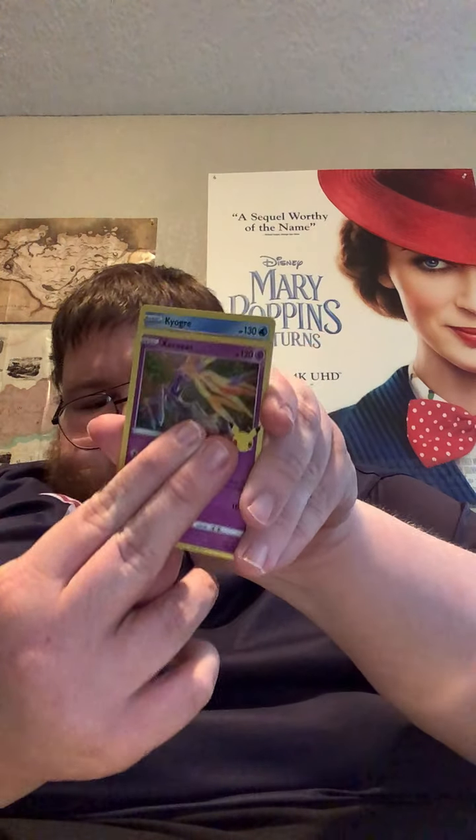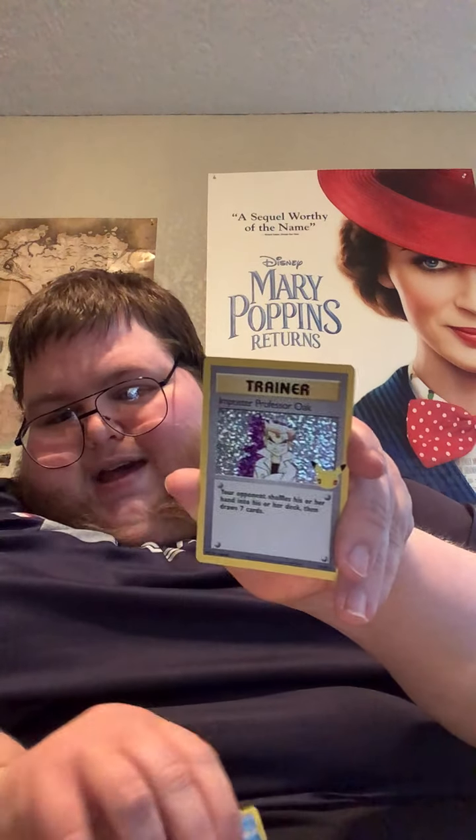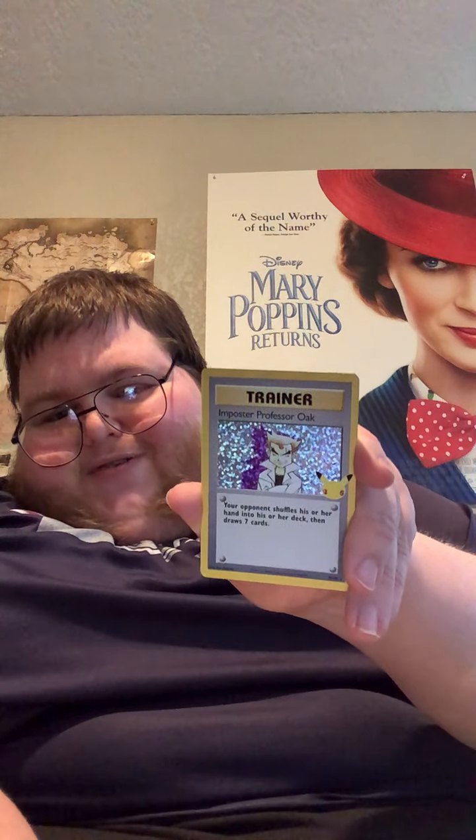Let's go ahead and get into another pack of Celebrations. Here's the code card for another pack of Celebrations. We got Xerneas, Kyogre, and hey — we got the Impostor Professor Oak! That's cool — I've already pulled him, but that's pretty cool. And we got Solgaleo.